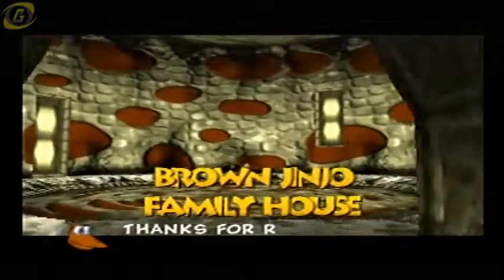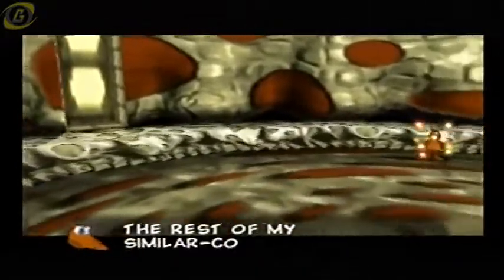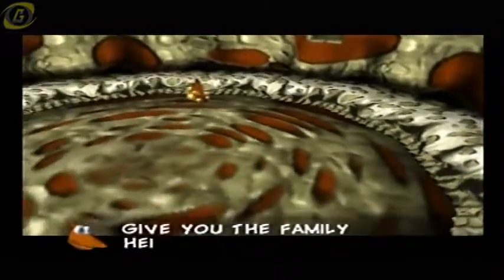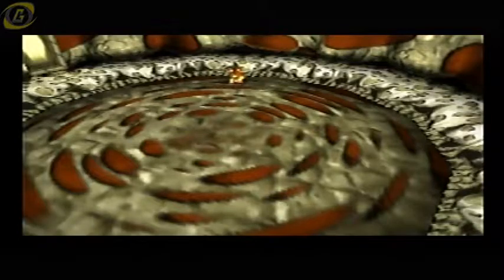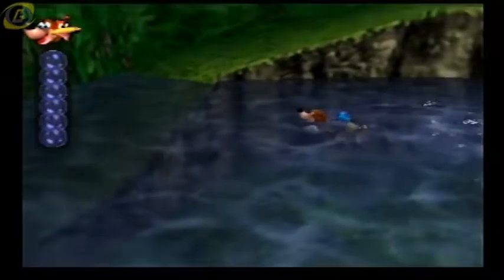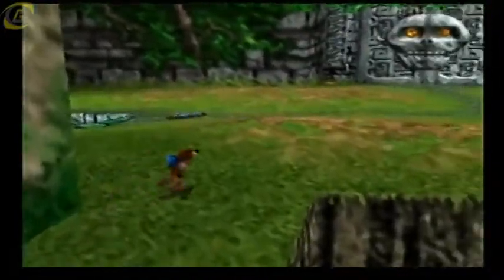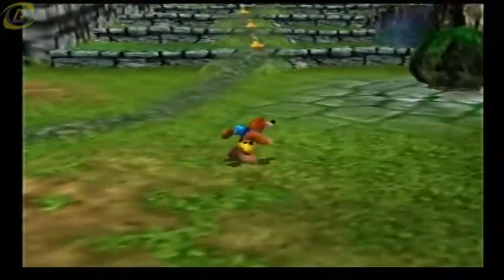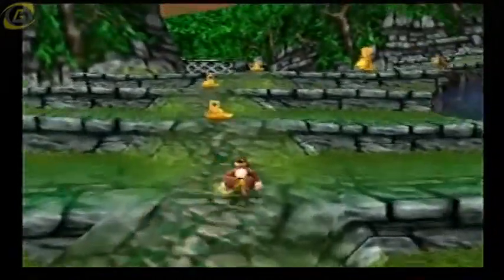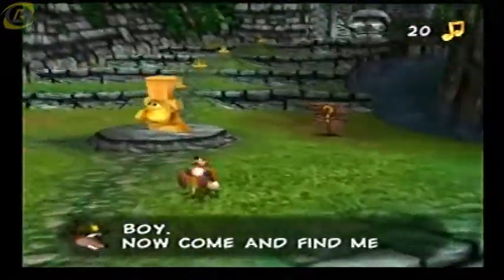Okay, as you've seen in the cutscene there, there are a lot of different colored Jinjos — not just the purple, like a purple magenta type color that we've seen in the original Banjo-Kazooie. So there he is. The nodes look different than in Banjo-Kazooie luckily.